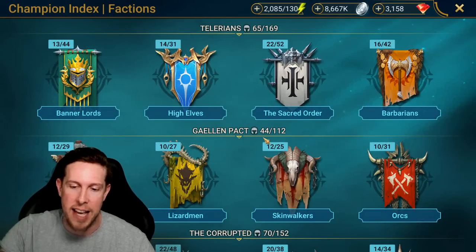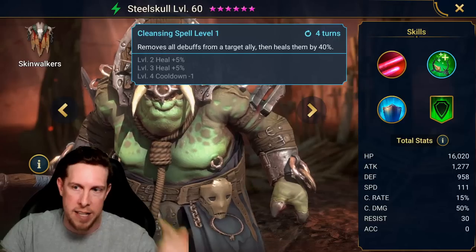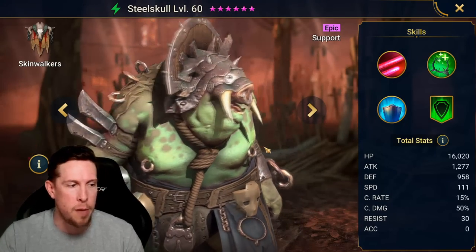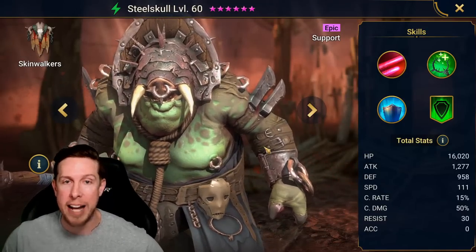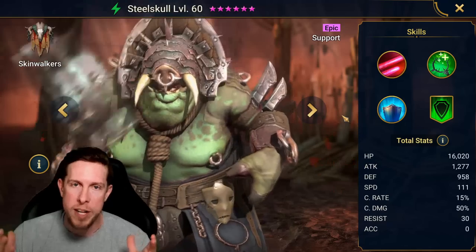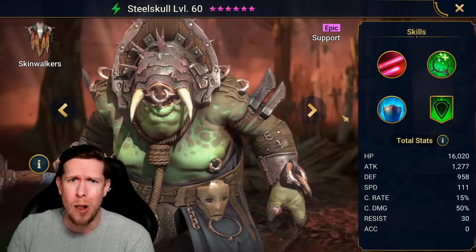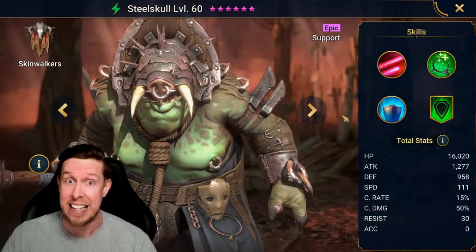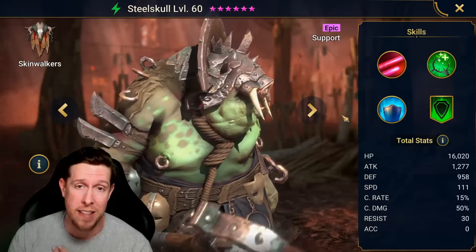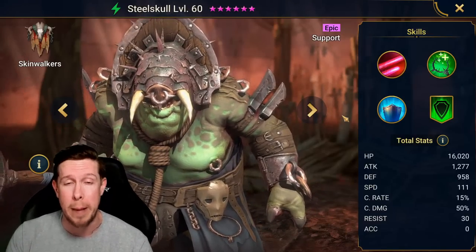A final example for a healer-cleanser support champion would be Steel Skull. Steel Skull actually serves two roles, which we'll talk about in the next category, but he removes all debuffs from a target ally and then heals them by 40%. On your cleansers and revivers, speed is again important. Accuracy is usually not important — Steel Skull being an example where it actually is, because he has a poison on his A1. Generally speaking, we don't need to prioritize accuracy on most healers, just having a lot of speed and durability. Build almost all your revivers and healers to be the last to die — strong defense or HP on gauntlets, chest, ring, and amulet.